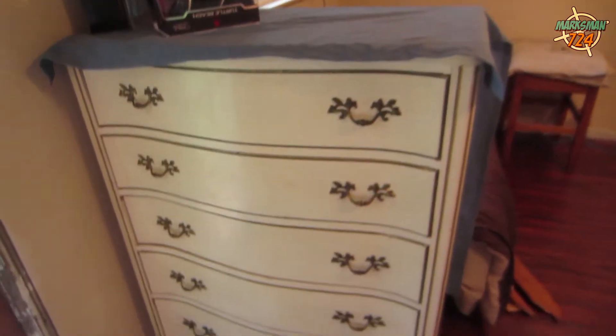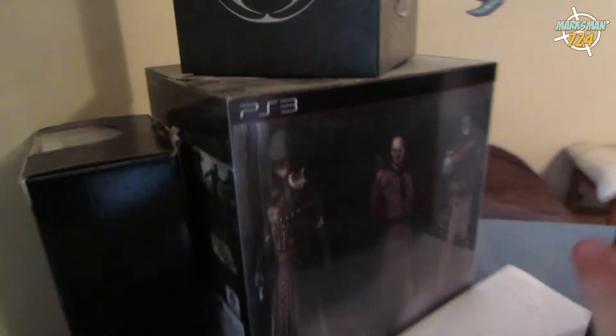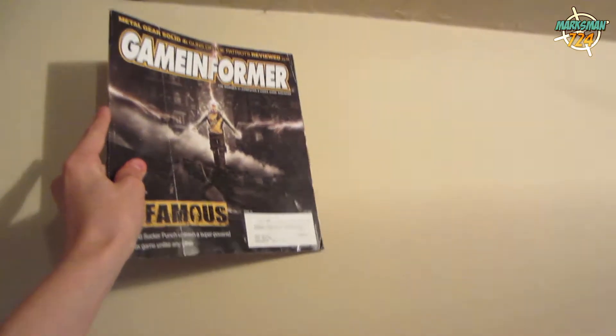I'm gonna bring my camera out. This is my dresser with my Turtle Beach headset — this is the old one that I'm going to try to fix later. I actually got the Assassin's Creed Brotherhood collector's edition for PlayStation back then — that's not important. But yeah, over here I have all of my Game Informer magazines, which are really cool.